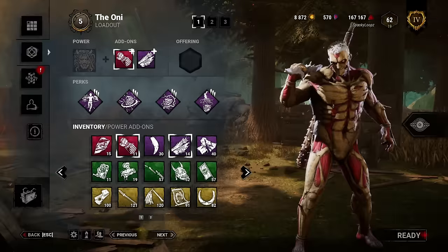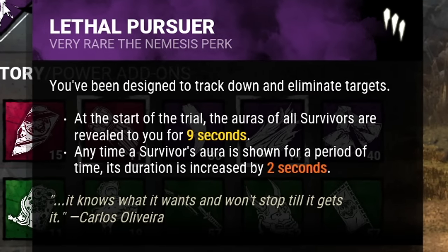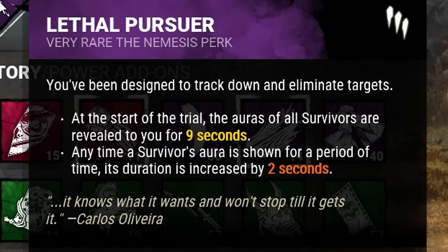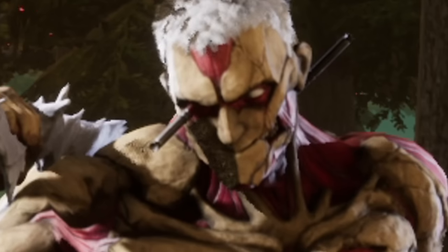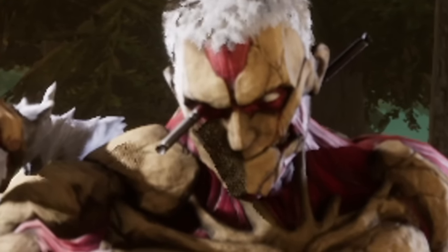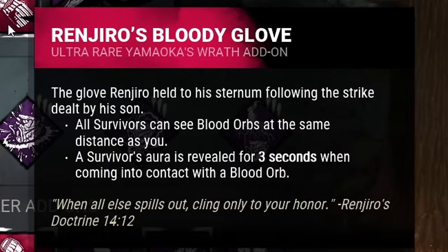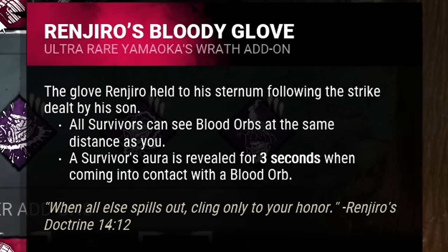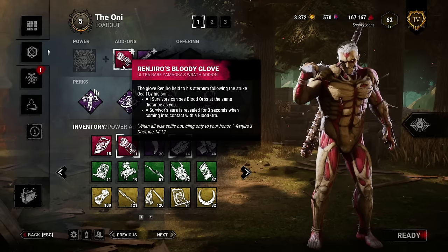My first perk is Lethal Pursuer. I've always been a fan of this perk, but now it's gotten even better. At the start of the trial, all survivors' auras are revealed for nine seconds. Anytime a survivor's aura is revealed by any means, that aura is increased by two additional seconds — yes, that applies at the start of the trial and for add-ons. My first add-on is Renjiro's Bloody Glove: whenever a survivor comes into contact with a blood orb, that aura is revealed for three seconds, now increased to five seconds due to the Lethal Pursuer buff.